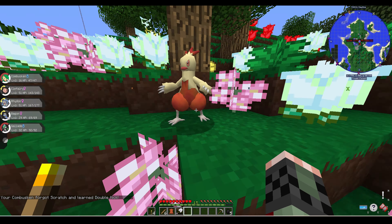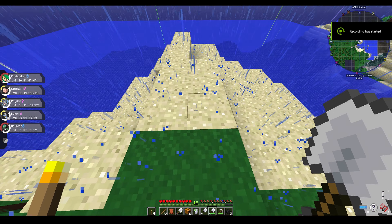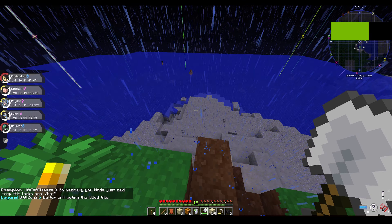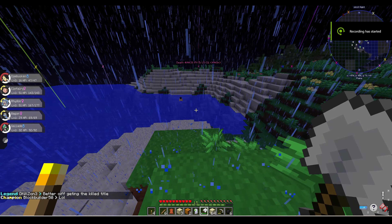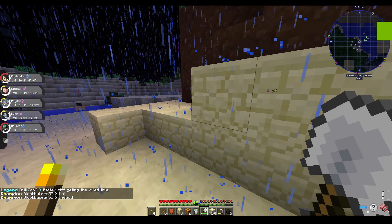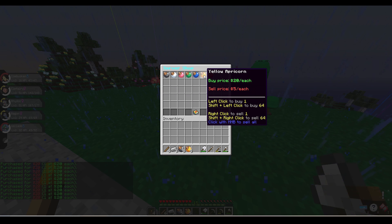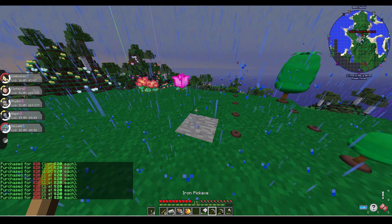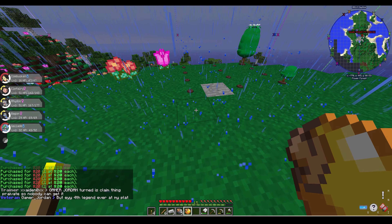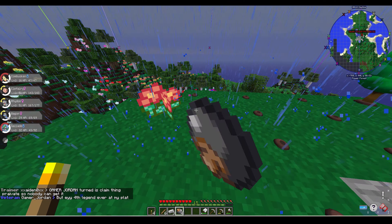Combusken finally learned a fighting move. On day 15, I needed a lot of glass, so I found an area with a lot of sand and completely mined it out, spending the entire day mining sand. On day 16, I was back at the base area cooking up sand, stone, and all the resources I had collected while mining. Then I went into the shop and bought some apricorns so I could start the beginning of my apricorn farm.